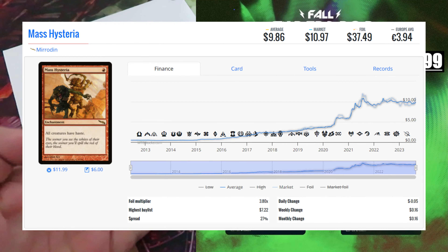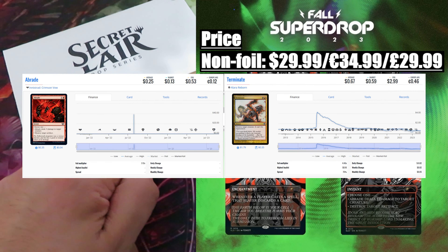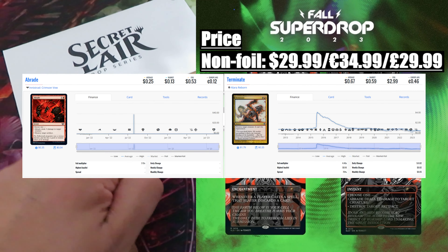First drop: Absolute Annihilation. A particular drop featuring four cards with spectacular artwork by Tomo 77. Price — the usual two versions: non-foil $29.99 / $34.99, foil version $39.99 / $44.99. Content value approximately $18. The most valuable card in this drop is the original Mirrodin card Mass Hysteria, an enchantment capable of giving all creatures haste, valued at around $10.